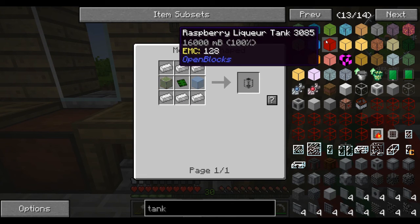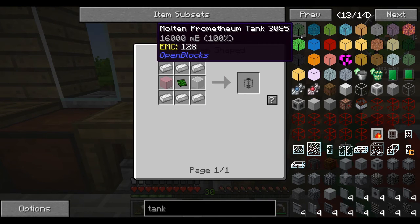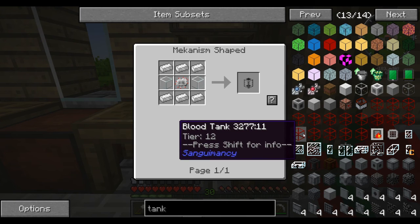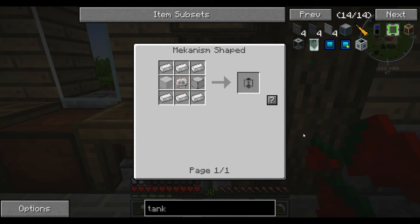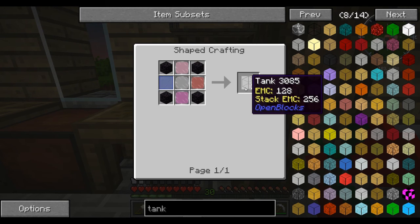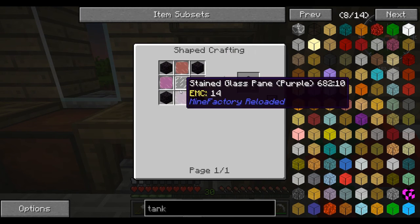I know that the Open Blocks tanks are pretty cool because they actually allow you to pick them up with the fluids inside them, so that's a good idea. I hadn't really decided on a tank to be fair and I wish I had. I'm thinking the best tank will probably be the Open Blocks tank, but the problem with that is we need obsidian, so I will have to go and get some of that.